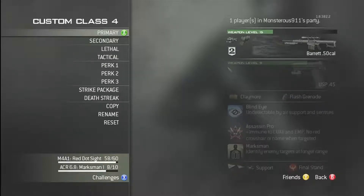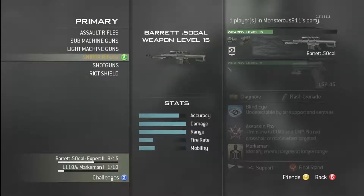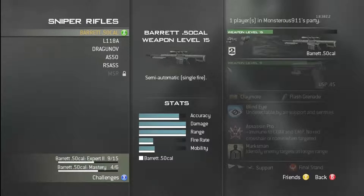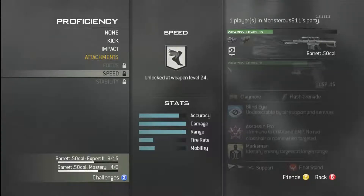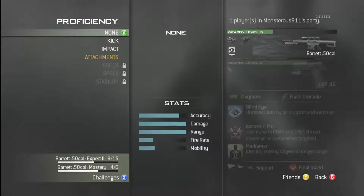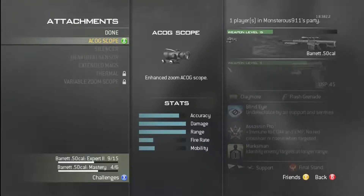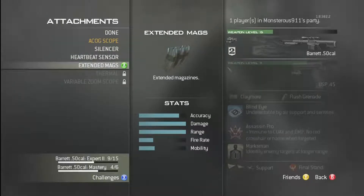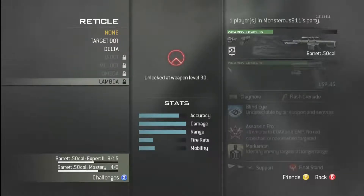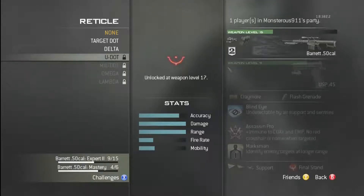I've never used snipers — I've always hated them — but with the ACOG sight I'm willing to use the semi-automatics. What makes it a good one is obviously that it's semi-automatic. You can either use kick or attachments. I'm currently using attachments: the ACOG scope and extended mags. You could choose whichever is suitable for you.